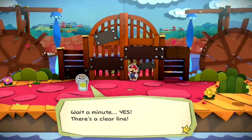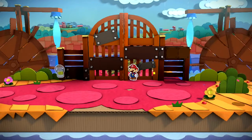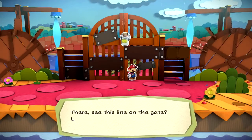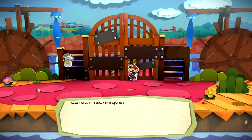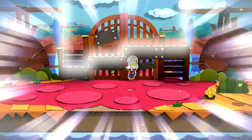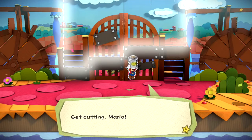Wait a minute! There's a clear line! Alright Mario, I'm gonna teach you a mind-blowing technique. Watch closely! See this line on the gate? Looks like stairs, right? When you see clear lines like this in this world, you can use the cut-out technique. Go ahead, press Y. That dotted line there - that's what I'm talking about! We can use this power to transcend dimensions and cut out part of the background! Get cutting, Mario!